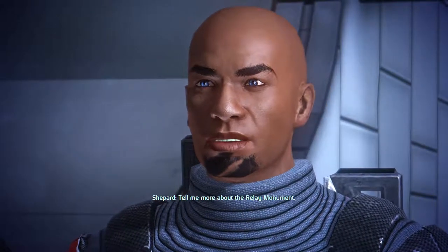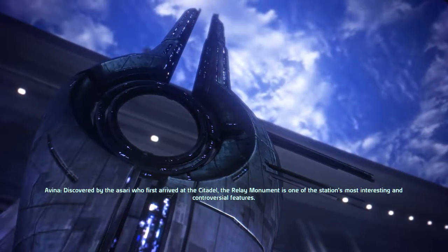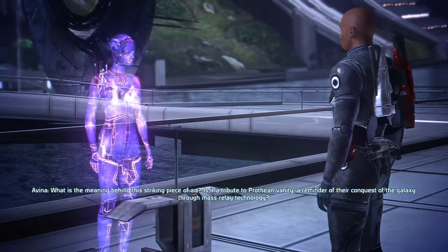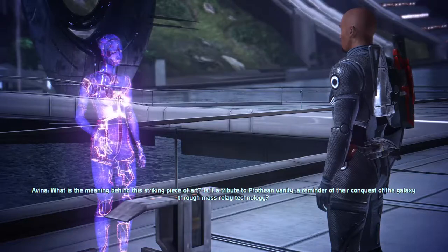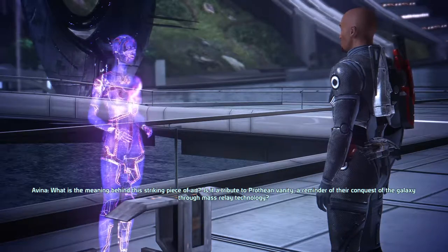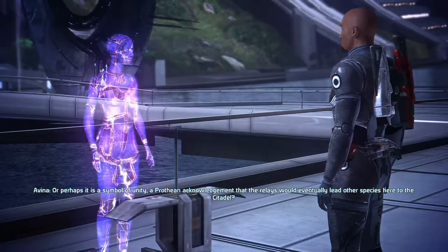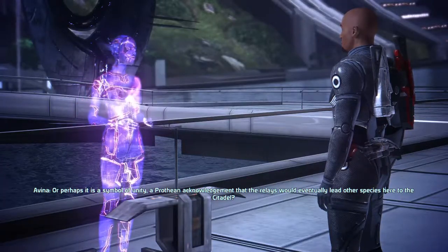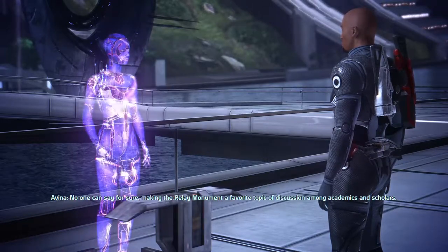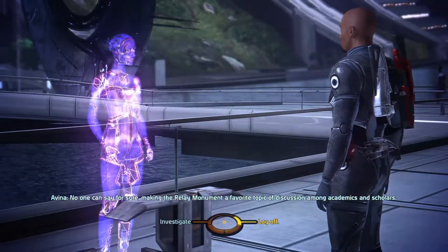Tell me about the relay monument. Discovered by the Asari who first arrived at the Citadel, the relay monument is one of the station's most interesting and controversial features. What is the meaning behind this striking piece of art? Is it a tribute to Prothean vanity? A reminder of their conquest of the galaxy through mass relay technology? Or perhaps it is a symbol of unity, a Prothean acknowledgement that the relays would eventually lead other species here to the Citadel. No one can say for sure, making the relay monument a favorite topic of discussion among academics and scholars.